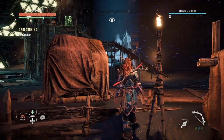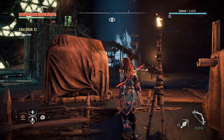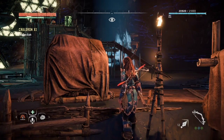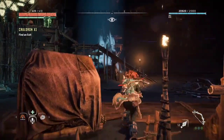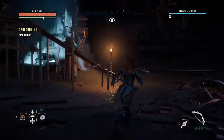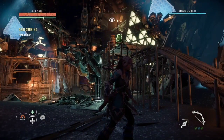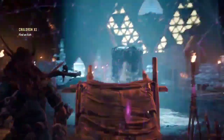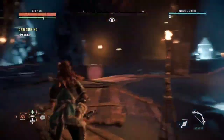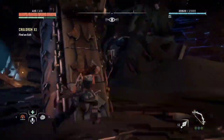One of the biggest features of RDNA 2 is VRS — Variable Rate Shading. It's a feature to increase render performance and quality by varying the shading rate of different regions of the frame. Basically, in a 4K game there are parts of the visual that don't need 4K, like motion blur or background detail, so VRS figures out what doesn't need to be 4K and lowers the resolution there to free up GPU power.